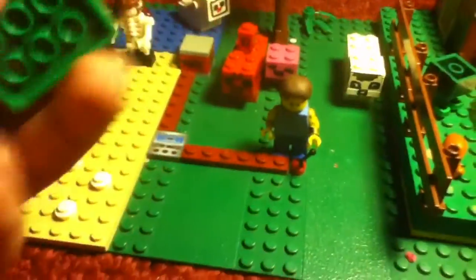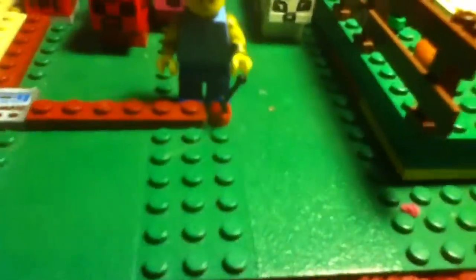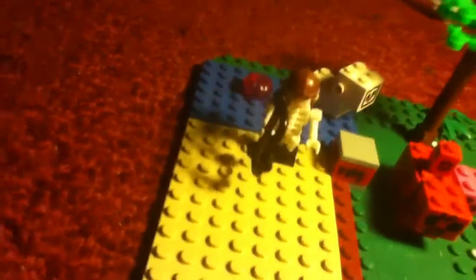Over here we have a nice little slime mob here. He just stands here. As you can see, there's quite a bit going on in this set. We've got Steve right here — he's very nice. And we have a lever that if we just flick, it goes over to some redstone to a block of TNT. I'll just put this lever back up.